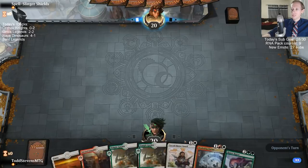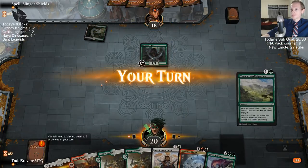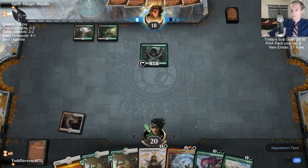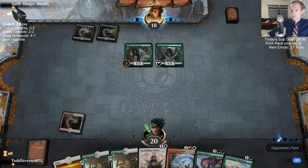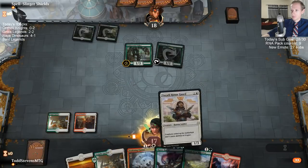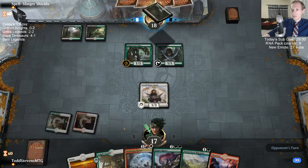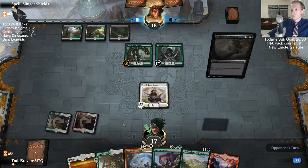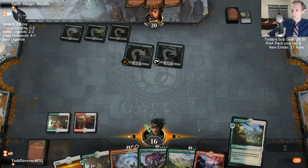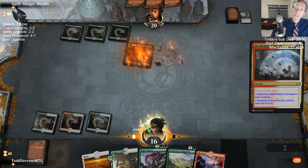We got two Niv-Mizzets in play at the same time — that was pretty awesome. Obviously I wish we could have had this Clarion out before but I just can't. Alright, not the worst for us — not the worst. Get a two-for-one here. They're down to three cards in hand with just three lands — not so bad. Kind of a problem is we have too many lands.